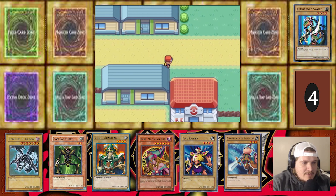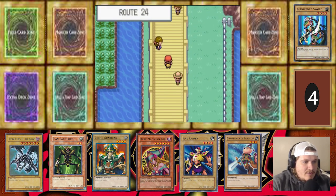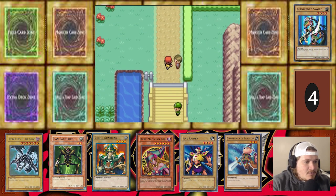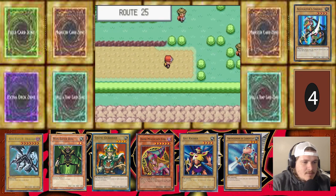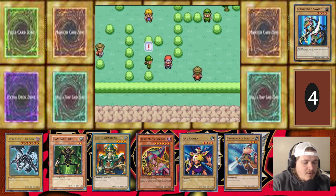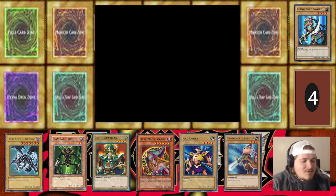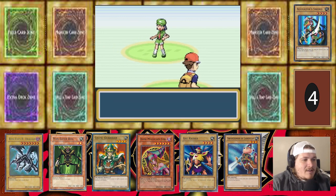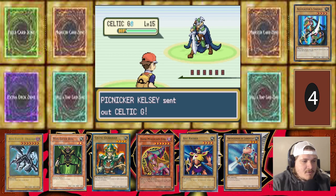We just threw Man Eater back on the team. Psychic and Dark types are about to get knocked out — Axe Raider is in fact a Dark type. We're taking you on. Alligator Sword is out of here — I'm so sad. Celtic Guardian it is. We got Landstar — should be an interesting battle. Let's go Mega Punch, let's do it.